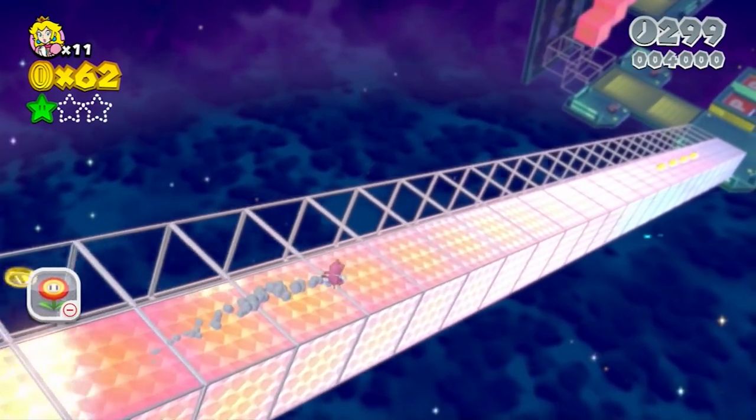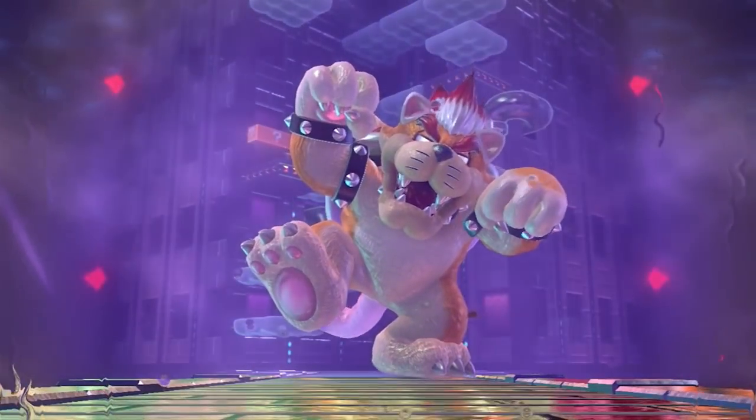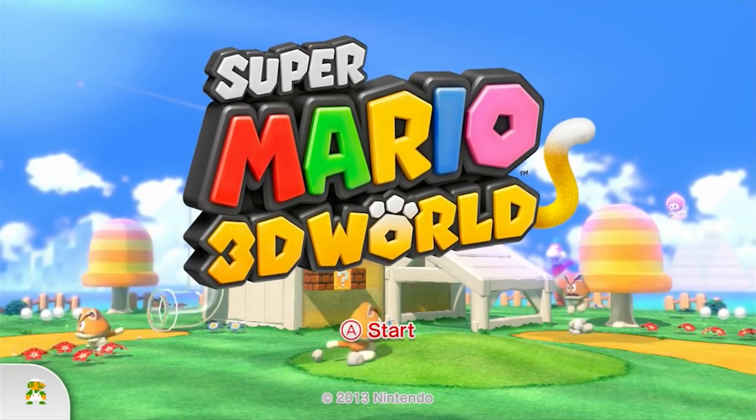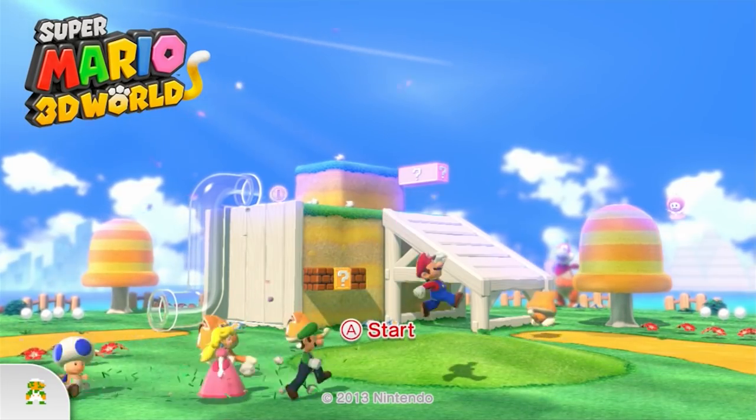Our goal is to beat Super Mario 3D World — get all the way to the end of World 8 and beat Meowser with the lowest possible score. As such, we should try to understand exactly which actions add to our score, and therefore should be avoided as best we can.